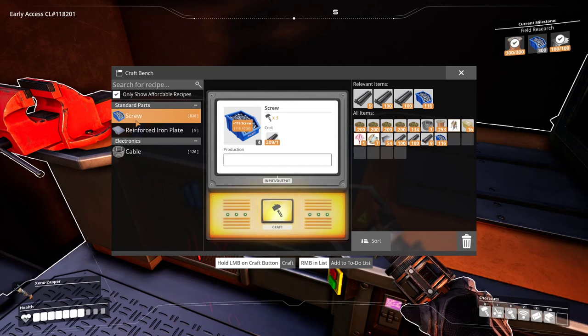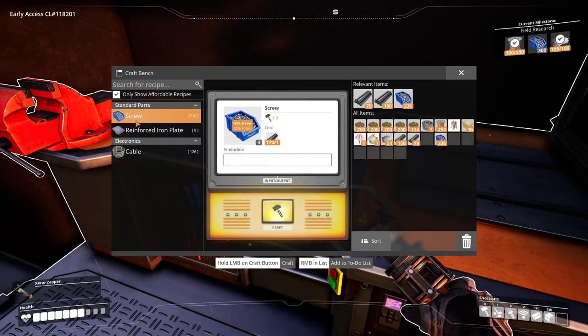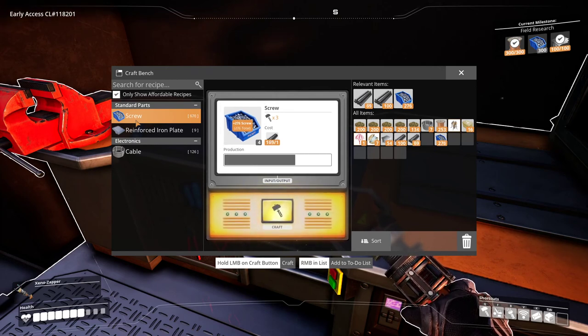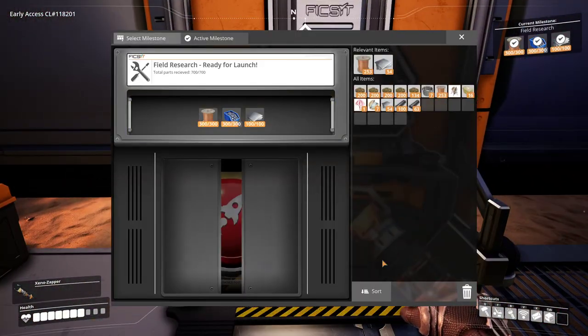We definitely want to start making screws. The next thing we want to do is, as soon as possible, get splitters so we can start splitting the ore and making multiple smelters from each ore plant. But before we do too much of that, we need more power. We're going to have to be able to make more biomass, which means we're going to need the chainsaw. Until you get to the point where you have coal power plants, you're always kind of behind the eight ball.